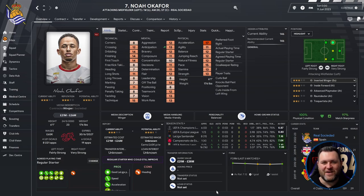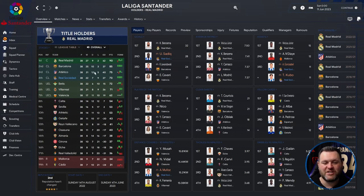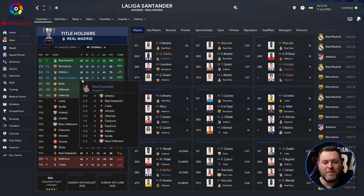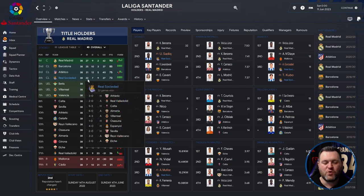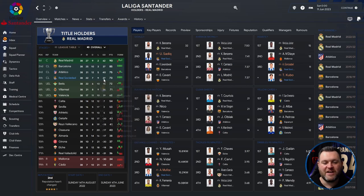The money seems to have been well spent. We managed to finish fourth in our first season in La Liga, comfortably outperforming our season preview. Breaking down the La Liga Santander campaign: we played 38, won 22, drew 7, lost 9, had a 27 goal difference, and finished on 73 points — only two behind Atletico, though miles behind Real Madrid who won the league.